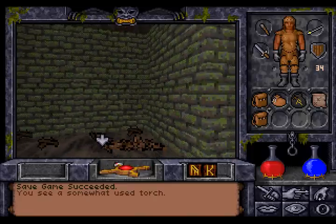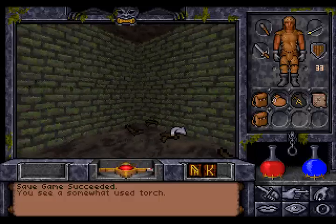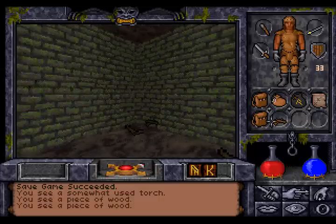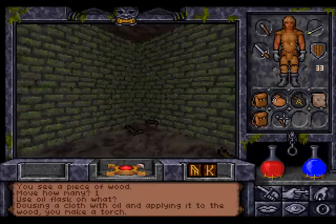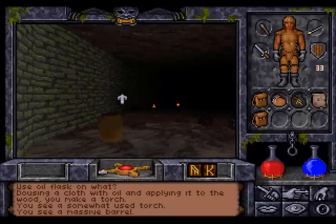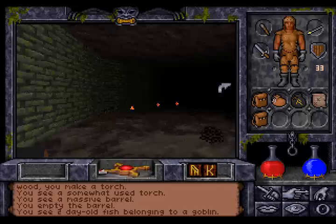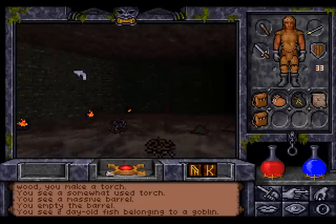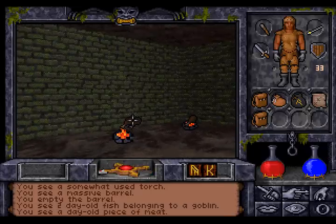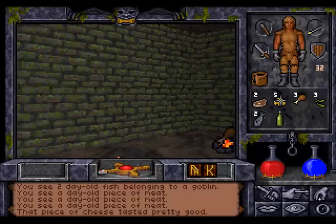What do we have here? Someone used a torch. You could create your own torch — there's wood and we have a flask of oil, and if you use the oil on the wood, you make a torch. What's in that barrel? Fish. This belongs to a goblin, but there are no goblins here. Would they notice if I take it? An old piece of meat — take that. I think we do have enough food here.